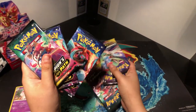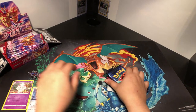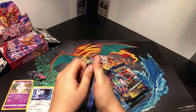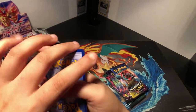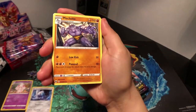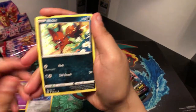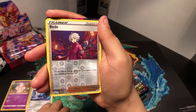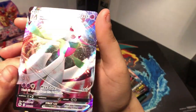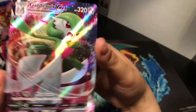We're gonna open six Champion's Path packs. Let's see what we get. Leaf energy, Machoke, Team Yell Grunt, Leopard, Atkins, Nickit, Roly Coly. Ooh, I see something. Scraggy, Galarian Linoone, Bede — Gardevoir VMAX! We got a Gardevoir VMAX! What? This is nice. Sweet.